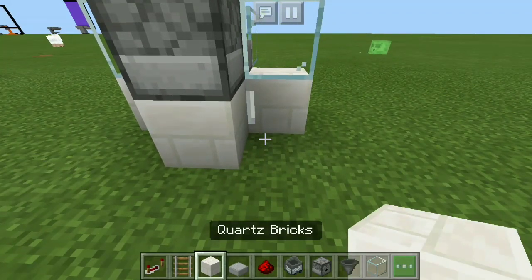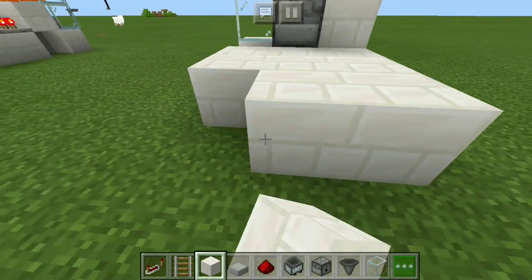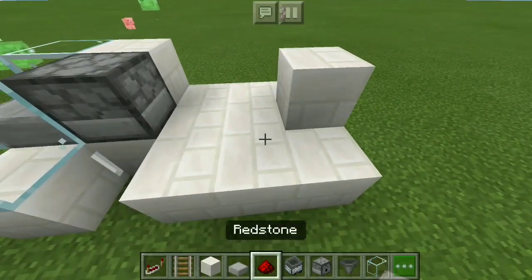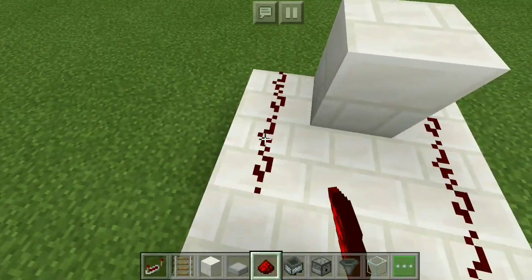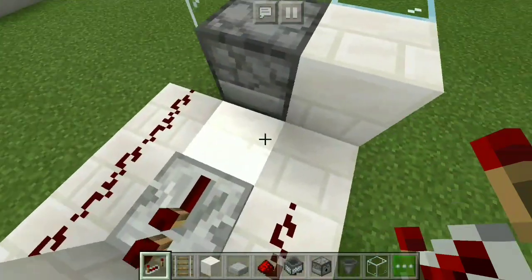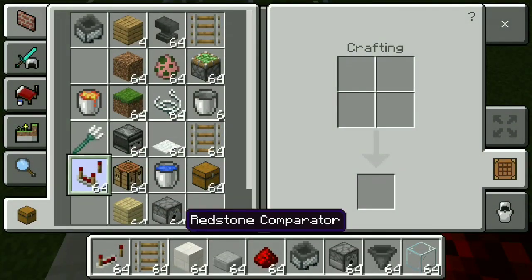Now for the redstone part — the most complicated part of the whole thing. Place your redstone in a nine-block pattern. Then place two redstone dust right there, then another one, then two more. Place a redstone repeater facing into that block, then the other repeater facing into that block, and then one redstone dust on top to connect it to the dispenser.